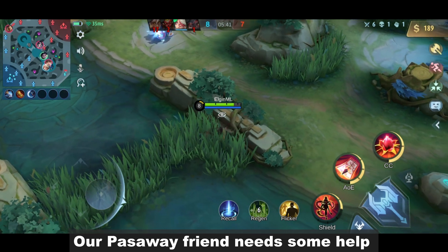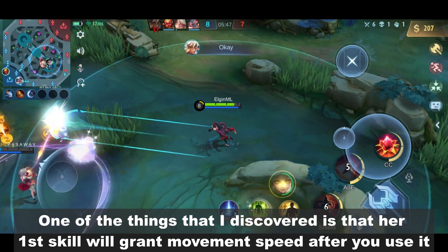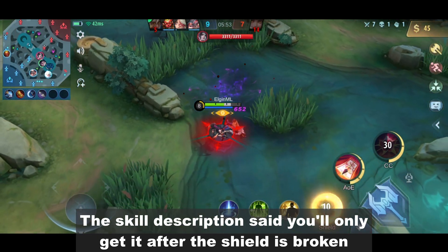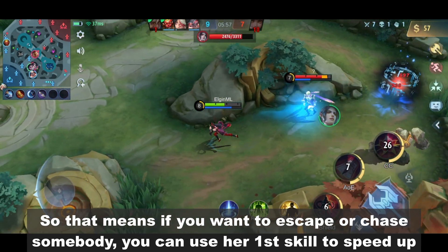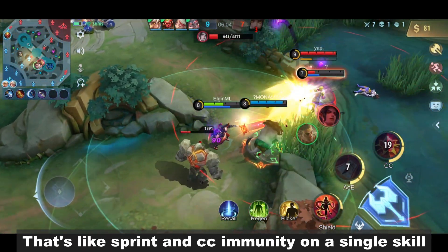Our pasaway friend needs some help. One of the things that I discovered is that her first skill will grant movement speed after you use it. The skill description said you'll only get it after the shield is broken. So that means if you want to escape or chase somebody, you can use her first skill to speed up. That's like sprint and CC immunity on a single skill.